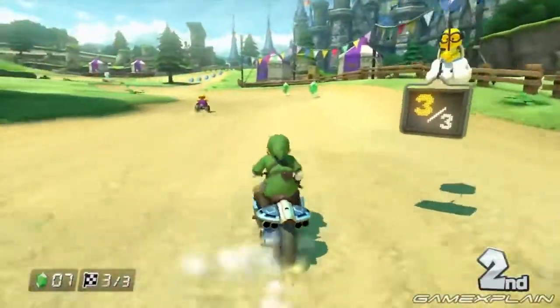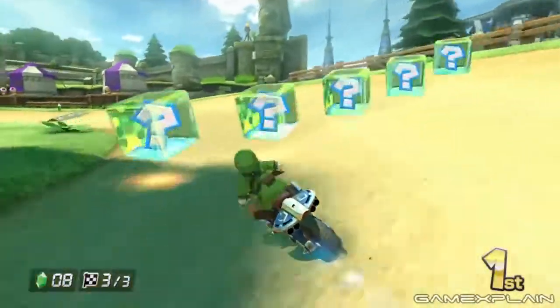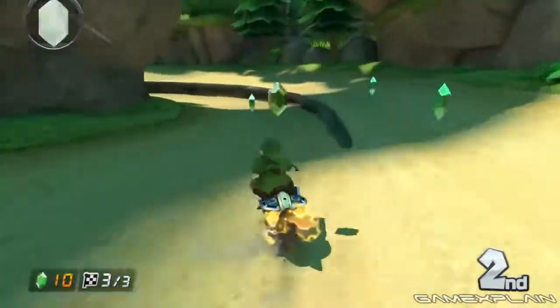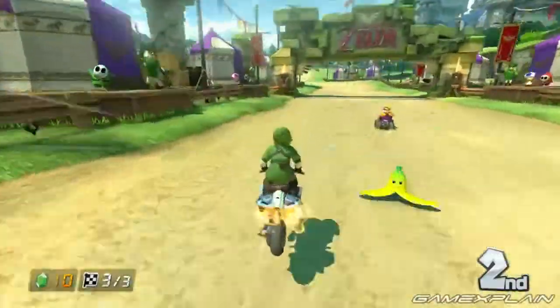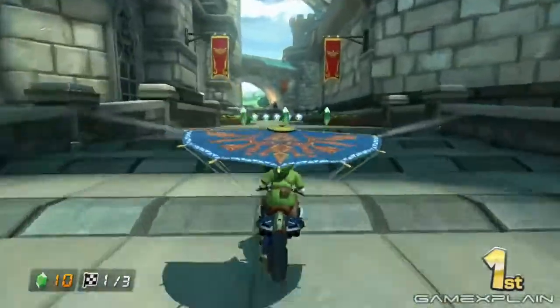Take Hyrule Circuit, for example, which of course is based on The Legend of Zelda — a concept that the track fully embraces as you'll find yourself racing across Hyrule Field, into Hyrule Castle, and then through a valley lined with Deku Babas. These tracks take the crossover concept a few steps further. Instead of finding coins scattered all over the track, you'll now pick up Rupees instead.